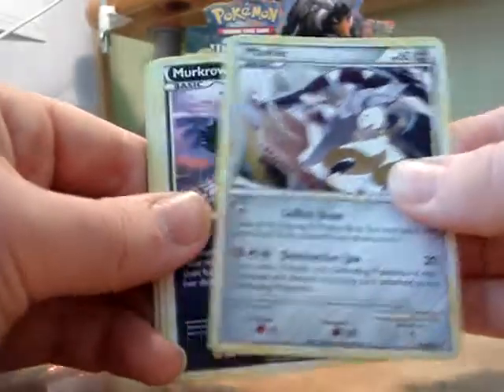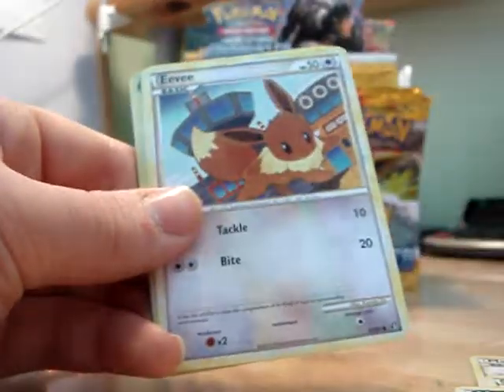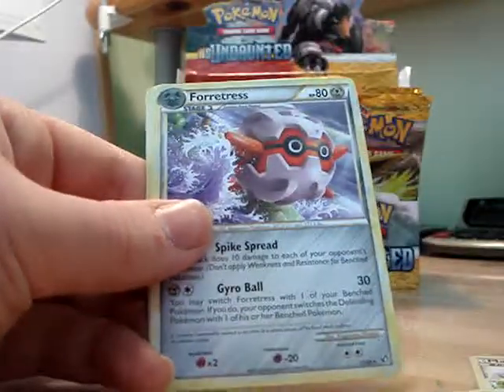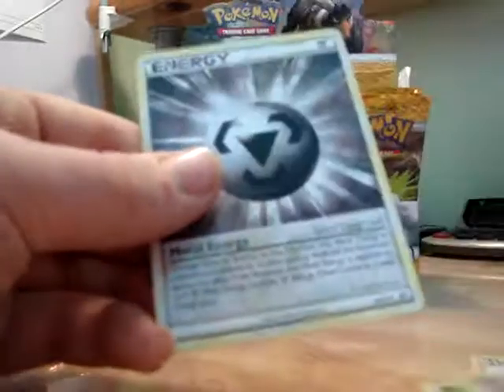Okay, we have Mamoswine, Pineco, Murkrow, Eevee, Slowpoke, Skuntank Reverse Holo, Forretress, Rare, Scyther, Muk, and Metal Energy.